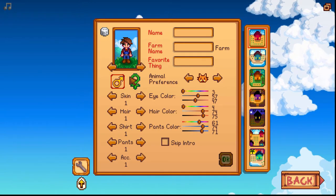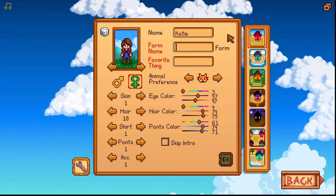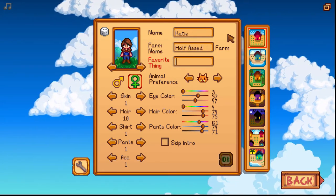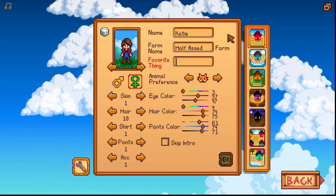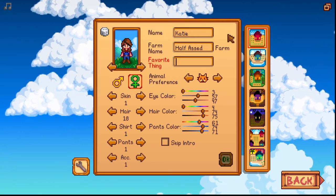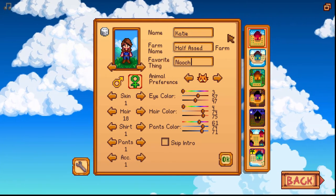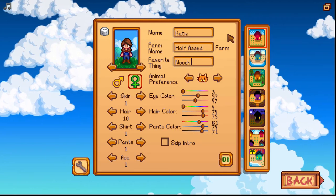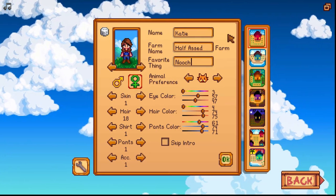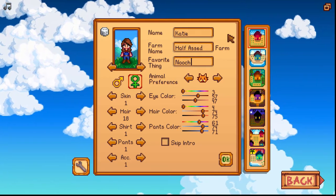First things first, we're going to create our character. My name is Katie. My farm name is going to be Half-Assed Farm, and my favorite thing — oh, since this is a vegan playthrough, I think our favorite thing needs to be nooch, also known as nutritional yeast, for those of you not in the know. You should know nutritional yeast — it's called nooch, it is delicious, it is necessary, everybody loves it. Mmm, cheesy deliciousness.